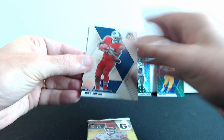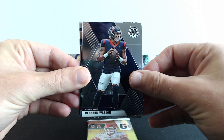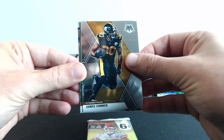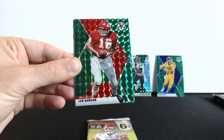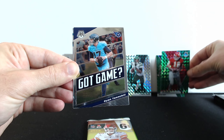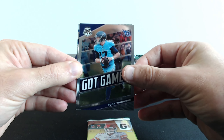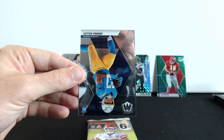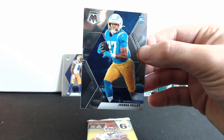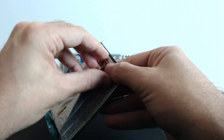All right, John Brown, Deshaun Watson, James Conner, and what is this — Len Dawson. Next one is Ryan Tannehill — God game. And the last rookie is Joshua Kelley. Okay, next one, come on.